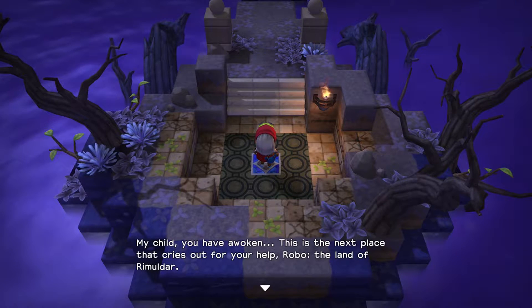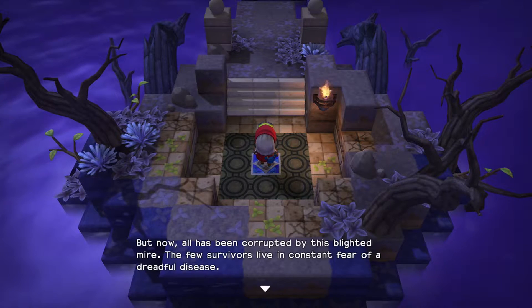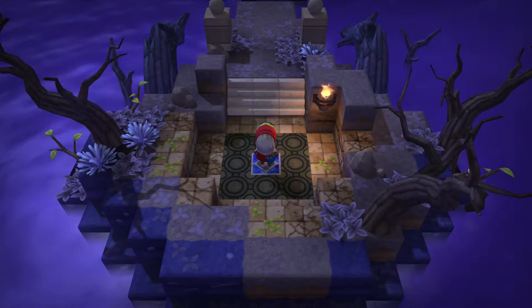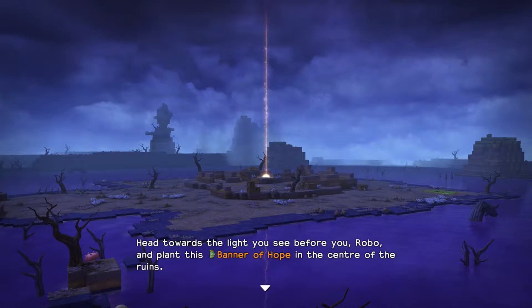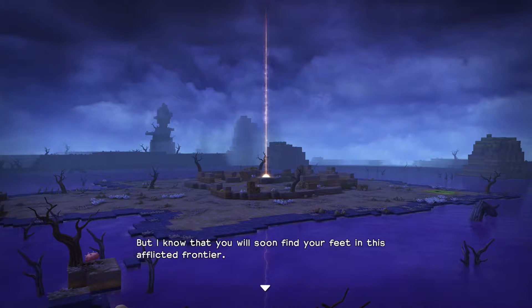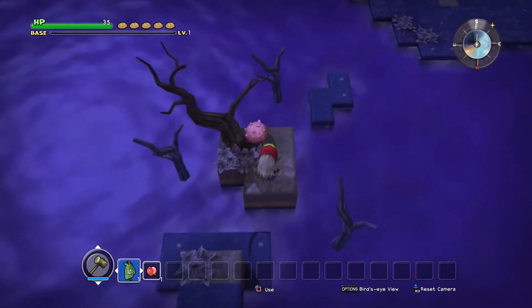My child, you have awoken. This is the next place that cries out for your help — Robo, the land of Rimuladar. Long ago, the island you see before you was home to a prosperous city surrounded by crystal clear water. But now all has been corrupted by this blighted mire. The few survivors live in constant fear of dreadful disease. Here, my child, I offer this gift unto you — a green raggedy rag. Head towards the light you see before you, Robo, and plant this banner of hope in the center of the ruins. All may seem strange to you at first. The people you encounter here, the monsters you do battle with, even the new creations that you build. But I know that you will soon find your feet in this afflicted frontier. Now go, Robo. Head for that light. Let's do it.